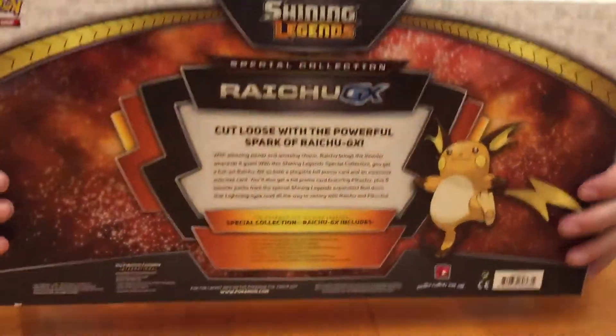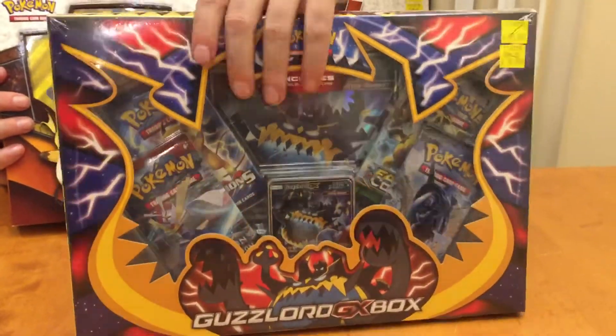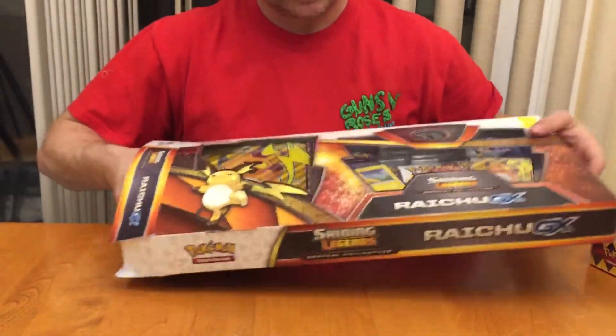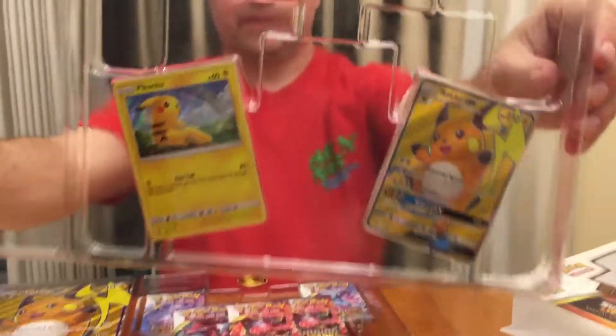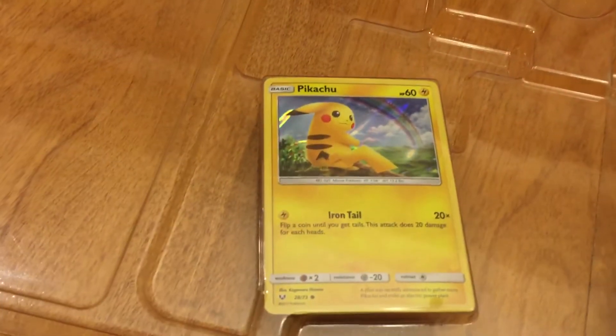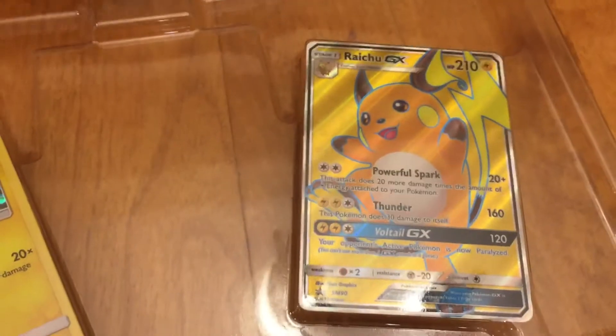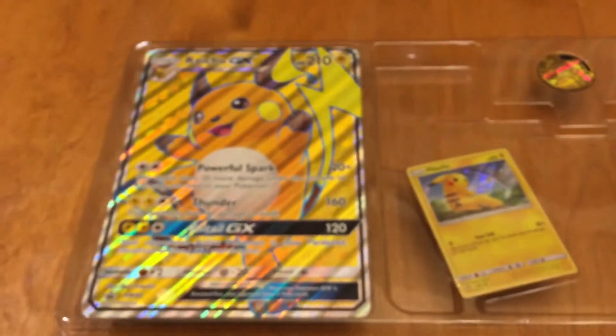Alright, two new products came out today: the Raichu GX box and the Guzzlord GX box. We're gonna save the Guzzlord GX box for another day and open up this one today. There are your two promo cards — one's just a holo version of the card that's in the set — the Raichu coin, and the giant card. You get five packs in this one.